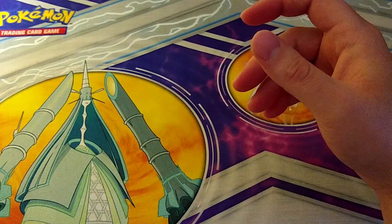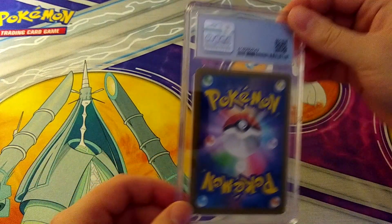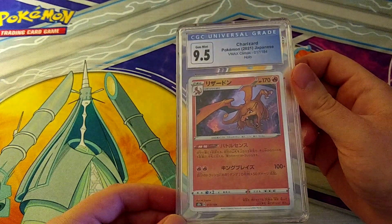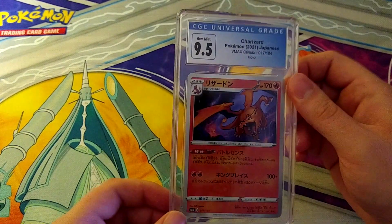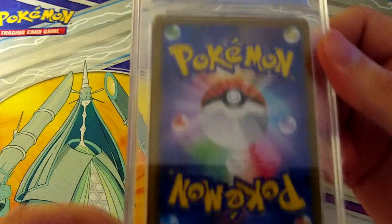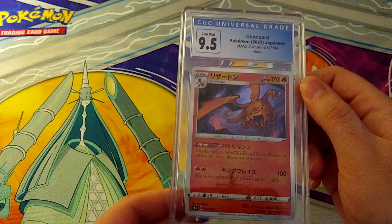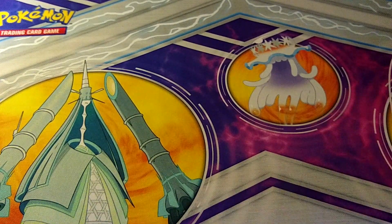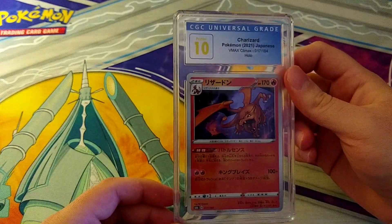I sent in three of those Charizards, and if we're going in order, this might be the same card. It is, but this one only pulls the 9.5. These are pulled from essentially the same packs and the same freshness — one gets a 9.5 and the other pulls a perfect 10. CGC doesn't mess around. The third one pulls the Pristine 10, which isn't a perfect but certainly not a 9.5 — probably around $35 to $40.